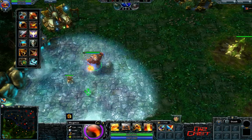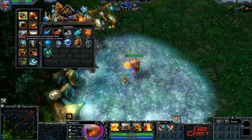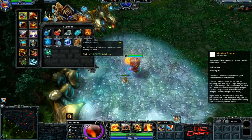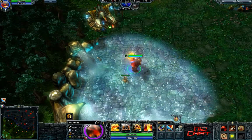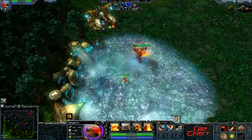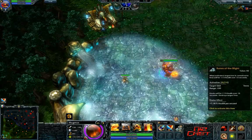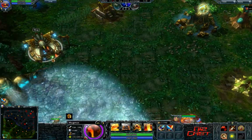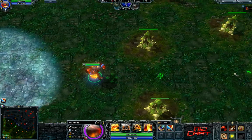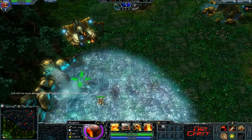Last thing: how to quickly sell an item. Say you accidentally bought Tangos or Runes of the Blight and want to sell them — Ctrl-Shift-Right-Click and it'll automatically sell the item from anywhere on the map. This isn't like Dota; you don't have to be next to a shop to sell. Ctrl-right-click — just sold Frostburn, easy.